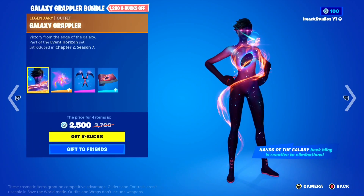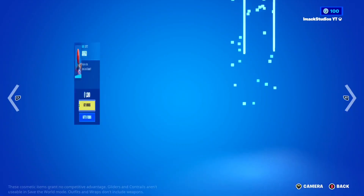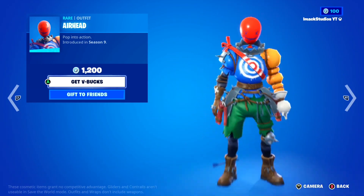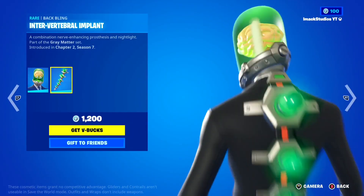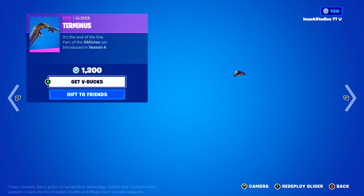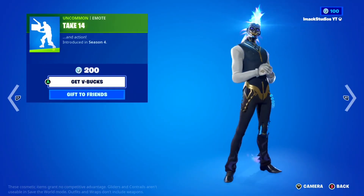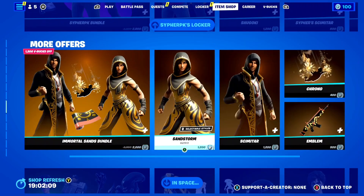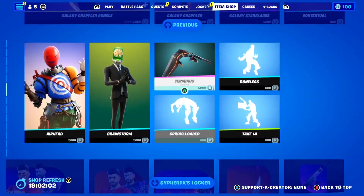The Galaxy Grappler Bundle is back as well with the female Galaxy Skin. In the Daily Section, we've got the Airhead Skin — kind of a meme skin. If you're taking Fortnite seriously, I highly recommend not using it because it makes you a massive target. We also have the Brainstorm Skin with the Intervertebral Implant Back Bling, the Terminus Glider, the Boneless Emote, the Take-14 Emote, the Spring Loaded Emote, the Cypher PK Bundle, the Immortal Sans Bundle, and more. If you guys want anything gifted from today's shop, let me know down below.